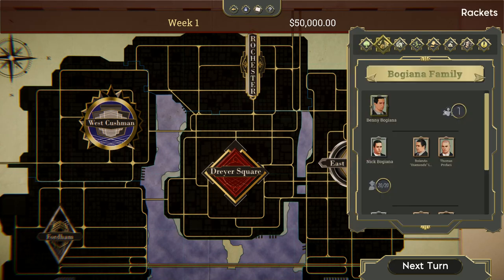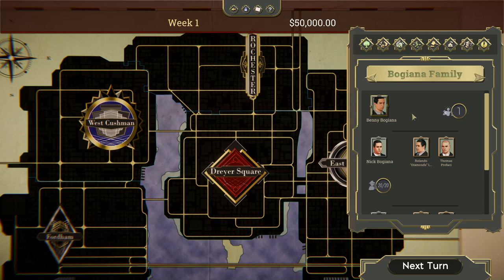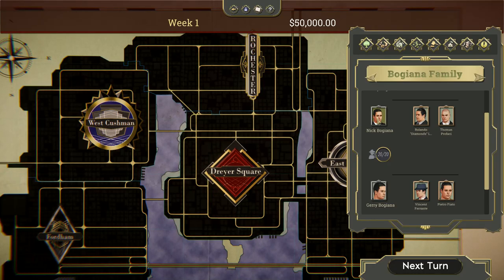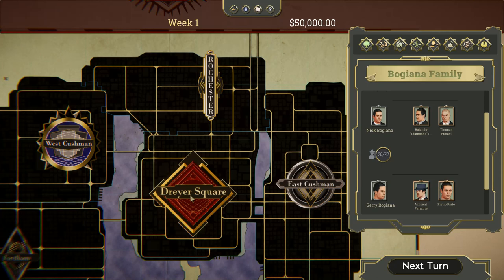On the right-hand side are some tabs to cycle through. The first tab is your family tree. There are different groups of people. There's the Don, which is like your higher-up — he's the boss, the big cheese. And then you've got the Capo Regimes. These guys are sort of like managers; they're assigned to areas like Rochester, Dreyer Square, East Cushman, Fordham, or West Cushman. They oversee an area.